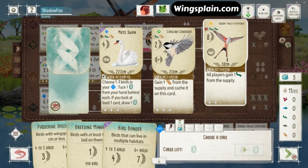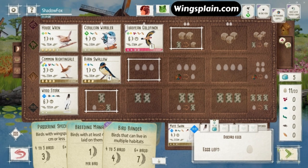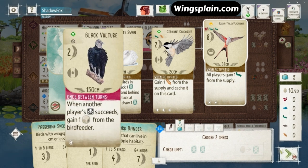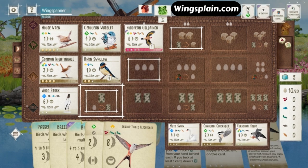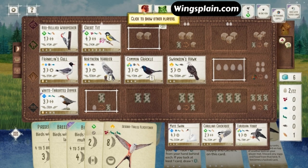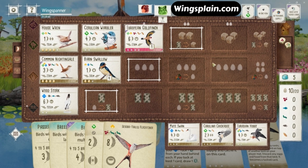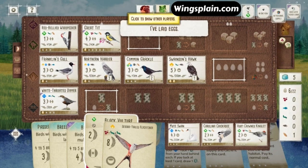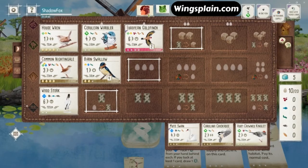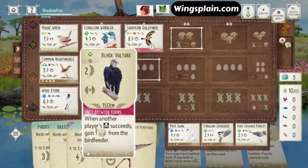We're seeing the Flycatcher — I definitely want to deny that, but I also want to play it myself. Looking at Mute Swan here — that could help me pad out my card volume. I draw the Black Vulture, and now I'm immediately thinking about playing this bird in the face of my opponent's Predators. The Vultures are not cards I usually play — I think I've only ever played them once or twice. But right now, with the way my opponent has thrown down these Predators and the fact that I already have the Goldfinch down, I'm really thinking about playing this Vulture.